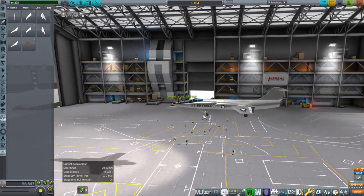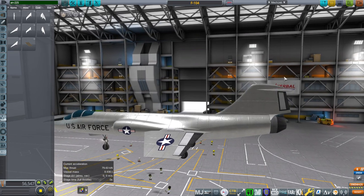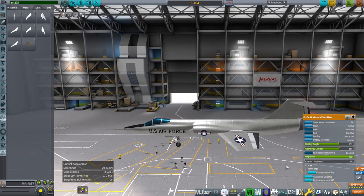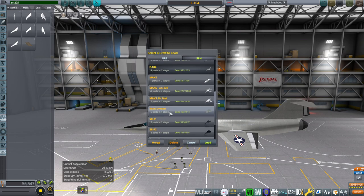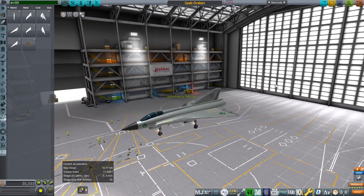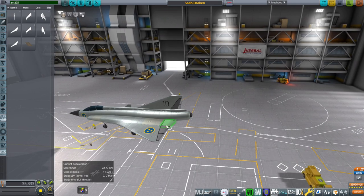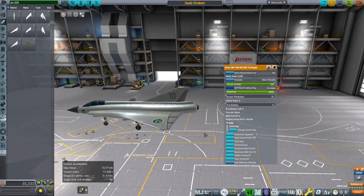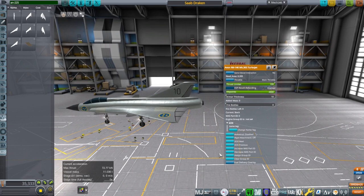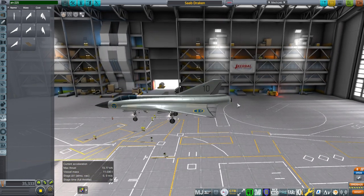The F-104 is troublesome because of its tiny wing, but it is here. It needs a J-79, the rudder, wing surfaces, and landing gear — the horizontal stabilizer is provided. The Saab Draken needs the wing surfaces, rudder, and the Avon RB146. You might need AJE Extended for this one — actually it just says AJE, so maybe it comes with Advanced Jet Engines by default. And of course the landing gear as well.